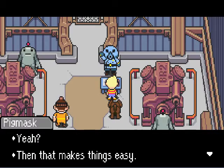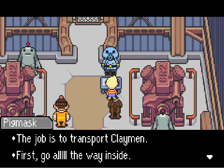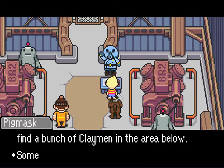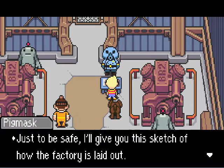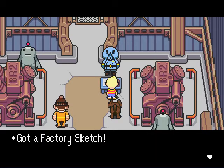'Sure.' 'Yeah? That makes things easy. The job is to transport clay men. First, go all the way inside — you'll find a ladder there. Go down it and you'll find a bunch of clay men in the area below. Some of them will be almost out of energy, so you've got to bring them back up here. Bring them one at a time. After you've brought three up, you're done. Just to be safe, I'll give you the sketch of how the factory is laid out.' Got a factory sketch.